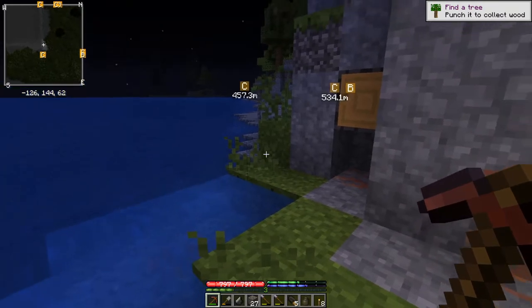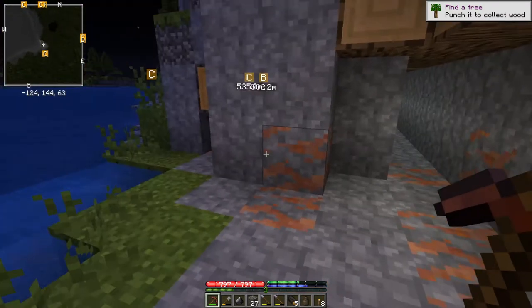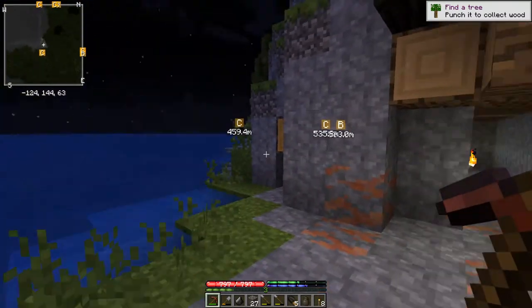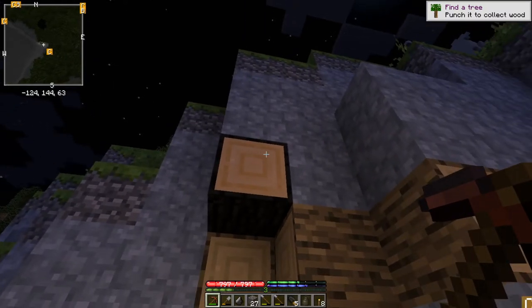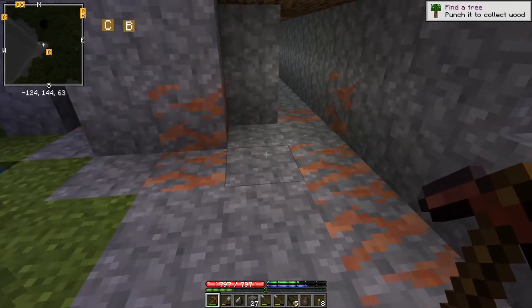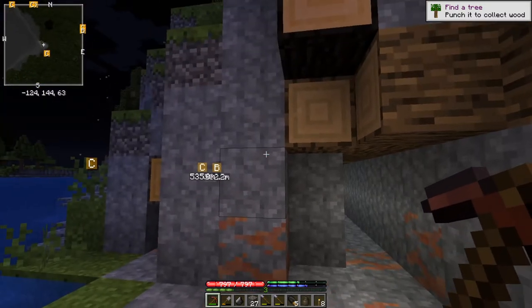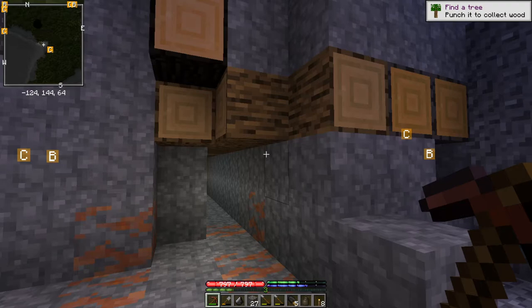Just bringing you back in for a moment to point something out. When TFC is doing its world gen and it deposits the ores, it generally depicts a central location for the ore body and then within a radius of that scatters the ores at whatever density it determines. So overall, the ore bodies are roughly spherically shaped. With a deposit like this that's near the surface, we know we're right near the top of the ore body because we can't get up any higher. So what's probably going to happen is we'll dig down, have this small area where we see ore, and as we go deeper it'll broaden out.